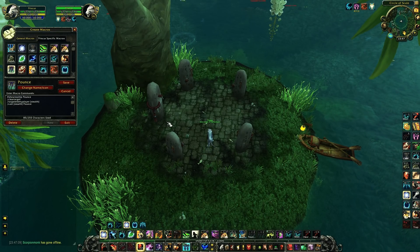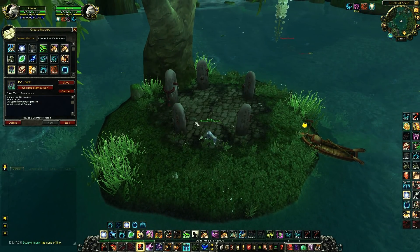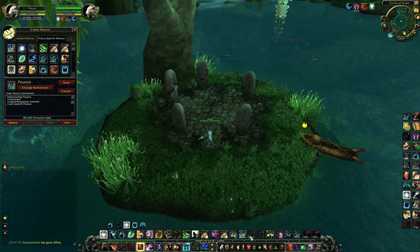This is my Pounce macro. When you face an enemy who is in stealth you can spam this macro and once you find him it will instantly pounce. I binded it on Ctrl 2.